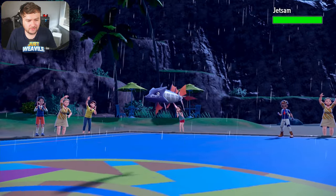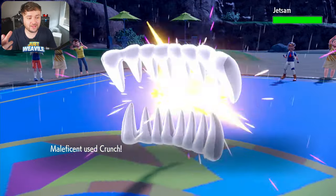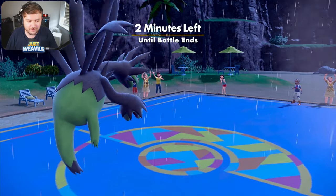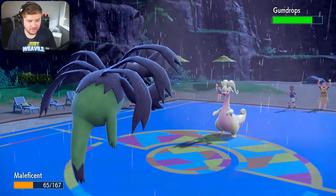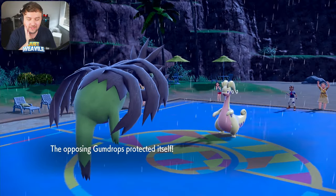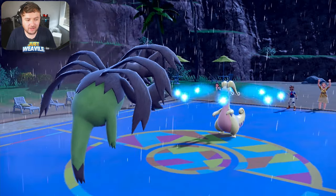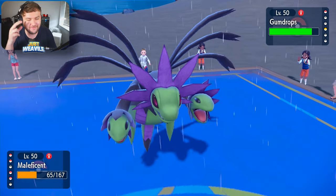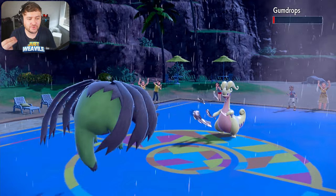Now we go for another Scale Shot. If we miss, it's all over for Hydreigon; if we hit, we get a third speed boost, meaning we outspeed the Barraskewda and everything on their team. They withdraw the Pelipper and go into Special Attack.exe, the Porygon-Z. Scale Shot comes through again — after this we outspeed the Barraskewda. Barraskewda comes in — they could have Aqua Jet, so we can't risk a Scale Shot; we go for a Crunch. Crunch comes through — we do outspeed! That was satisfying, taking out Barraskewda in one hit. Gumdrops, the Goodra, comes in — they go for Protect because they knew we'd Earthquake. So we go for Scale Shot instead, come through, clean free-hit KO. Hydreigon coming through again!